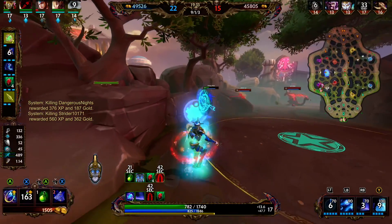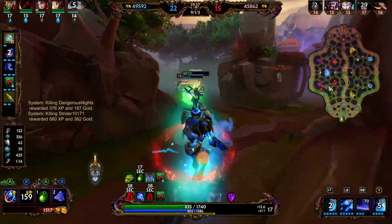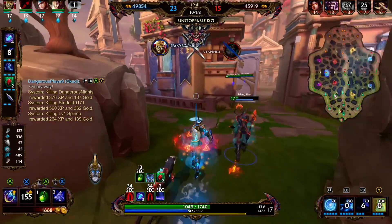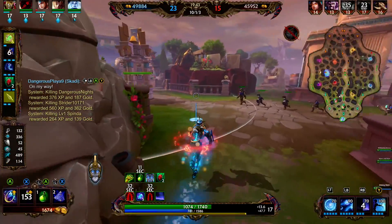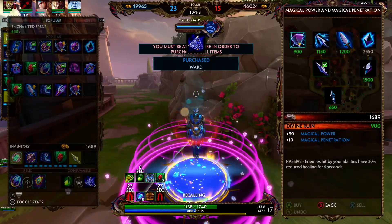Erlang's in a bit of trouble, so we set up a portal for him. He comes through and we're both out. We cast our two and we're able to clean up the Medusa. That was a beautiful play — we scared them off Goldfury, got three picks, and saved Erlang. That's the way of your Janus.